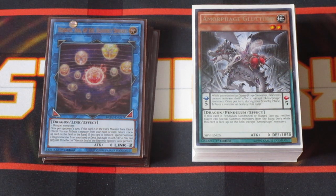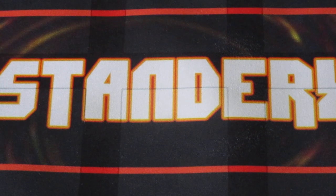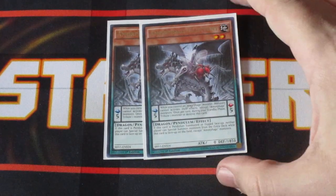Your opponent will not see this deck coming and it can take a lot of people by surprise. Without further ado, we're going to jump right into this deck. Monsters first — two copies of Amorphage Goliath.